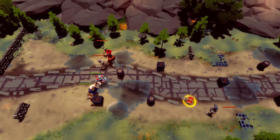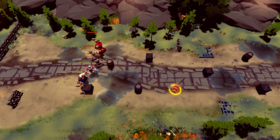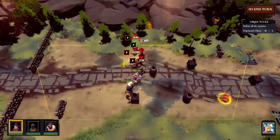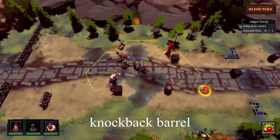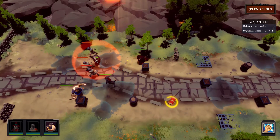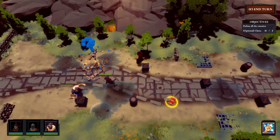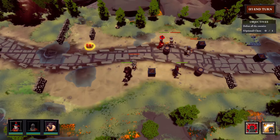Now we can notepad the enemy units. What if we can notepad the items and the environment? I think it will add more strategy factors to the game. The player needs to consider the environmental elements to maximize damage. I also updated the grid display for the notepad range to make it more clear.